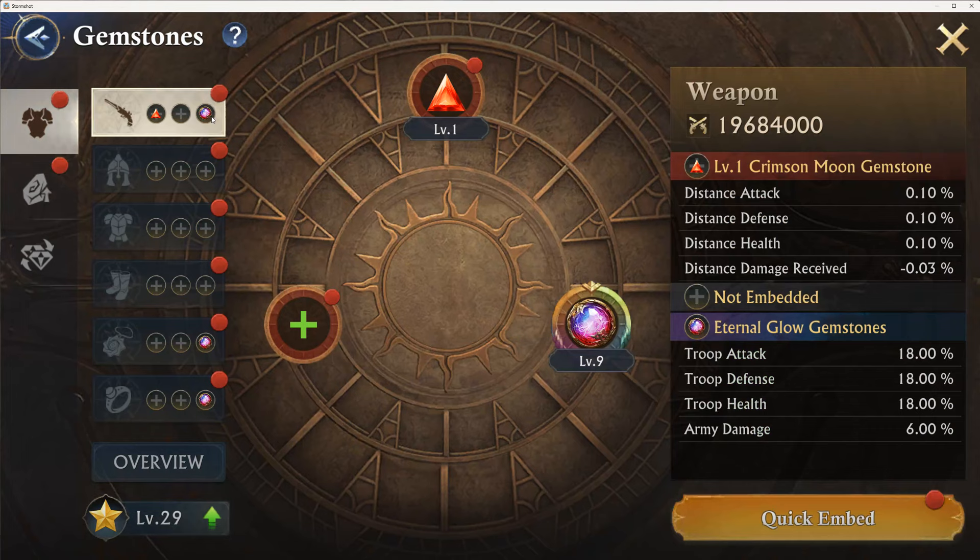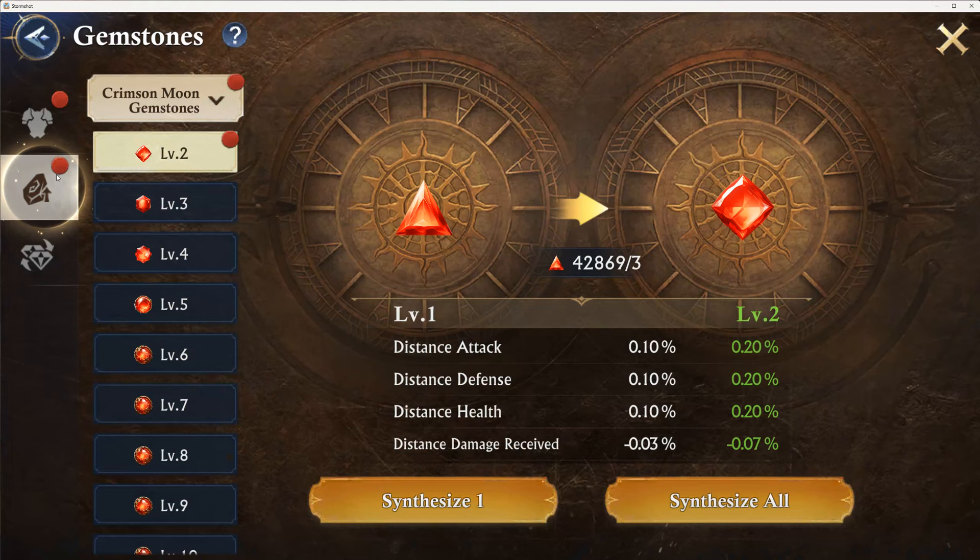I would recommend taking one gem all the way to level 10. But the way this all works, it's actually pretty simple — you're going to synthesize all and just keep going until you're maxed. You can go as high as you want, or you could stop at any level.